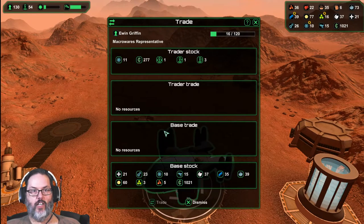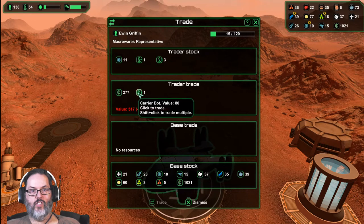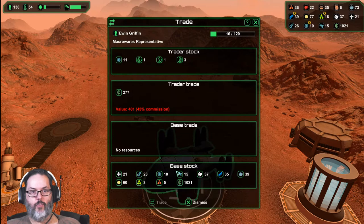45 percent commission - all right, so let's get all of this. What was that carrier bot? I mean, we've got this stuff to make robots now so we don't really need that.